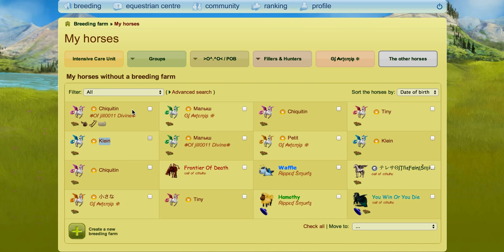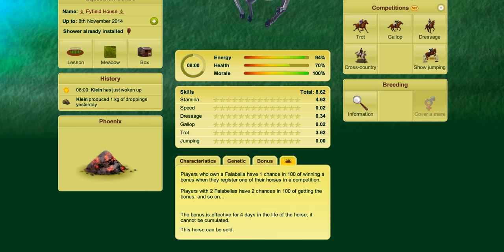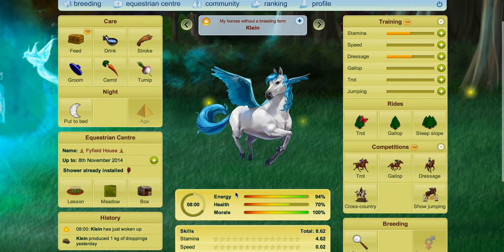A player who owns one Fallabella has a one in a hundred chance of winning a bonus when they register one of their horses in a competition. A player with two Fallabellas has two chances in a hundred, and so on. So if I count how many I've got: 1, 2, 3, 4, 5, 6, 7, 8, 9, 10, 11 — I have an 11 in a hundred chance every time I put a horse into a competition. The bonus is effective for four days of the life of the horse it's on. Fallabellas can be sold and they've definitely got a lot cheaper — you can sometimes get them for a couple of passes, maybe about 10 or 11, whereas they used to sell for a couple of hundred.